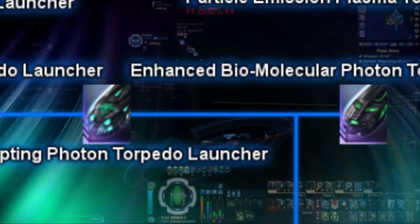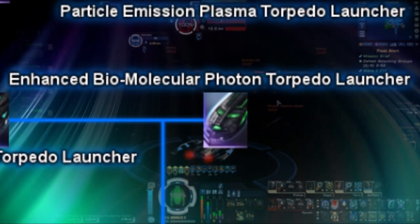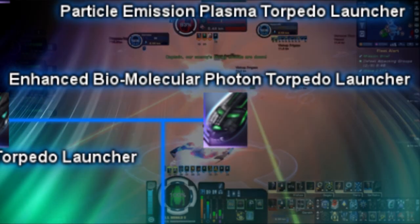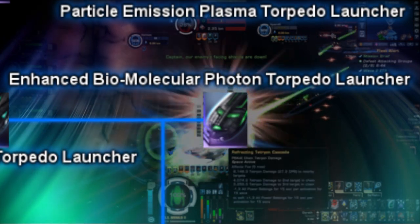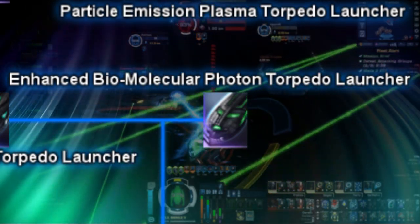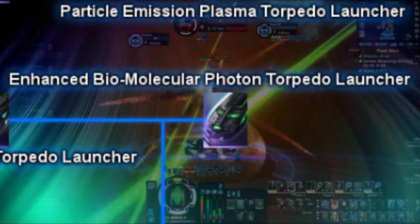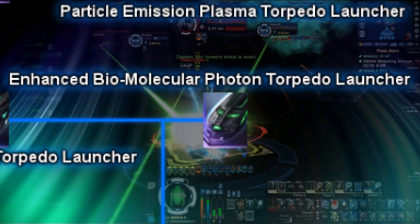Next up is the Enhanced Biomolecular Photon Torpedo launcher. This is essentially just a modified version of the basic Biomolecular Photon Torpedo mentioned a few seconds ago. It both looks the same and does the exact same amount of bonus damage to Undine enemies as before. The only difference is this one comes with an innate 2% critical chance, 20% bonus critical severity, and 10% bonus accuracy. Currently, this projectile is only available via the 8472 Counter Command reputation, unlocked at Tier 2.